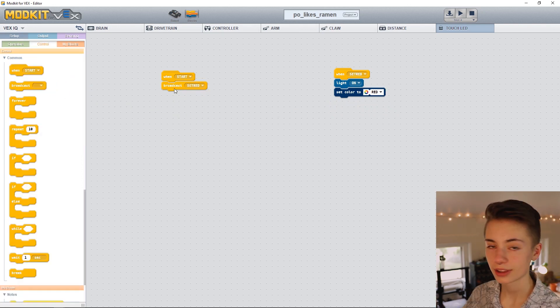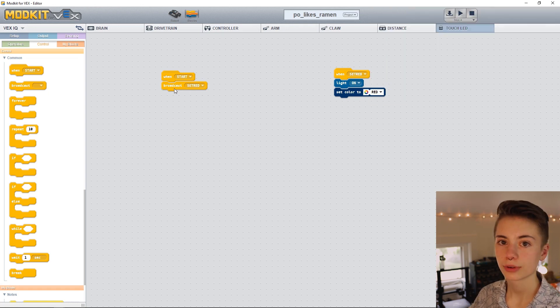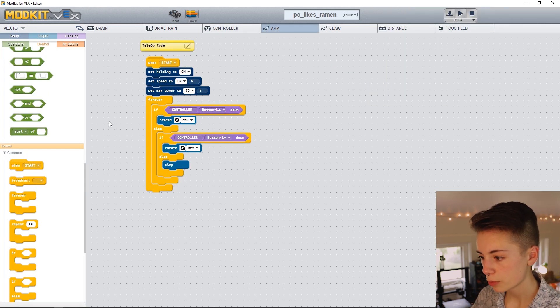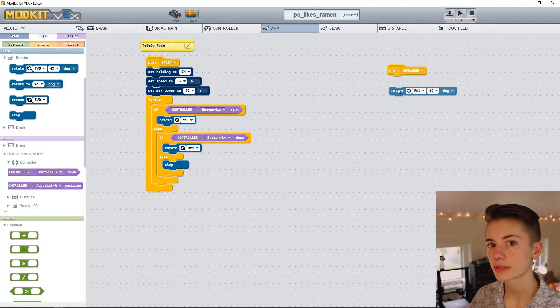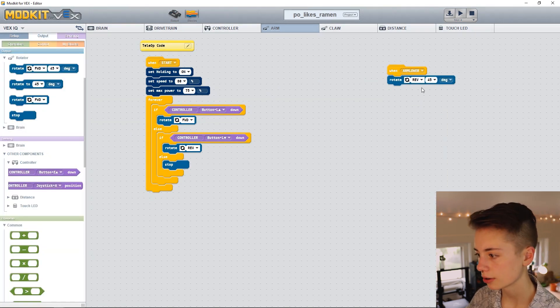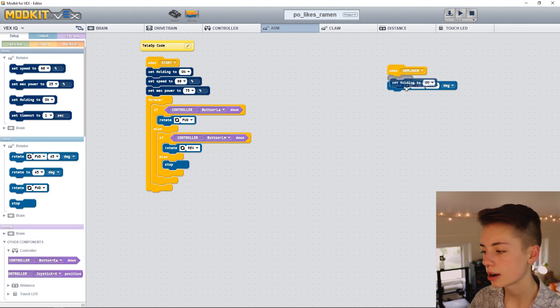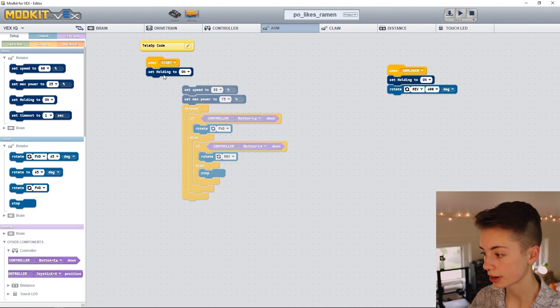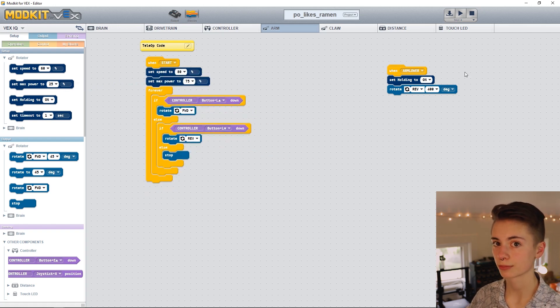Let's call it right after the one start. The next thing we'll want to do is lower Poe's arm in preparation for loading the turd, and we can lower it using a function. Let's pop over to the arm tab and name this function something like arm lower. When we call that function we want the arm to rotate down, so let's plop in a rotate reverse blank degrees block — we found that around 400 degrees works pretty nicely. Let's also set holding to on, but delete it from tele-up since holding only needs to be turned on once for the very first arm movement.